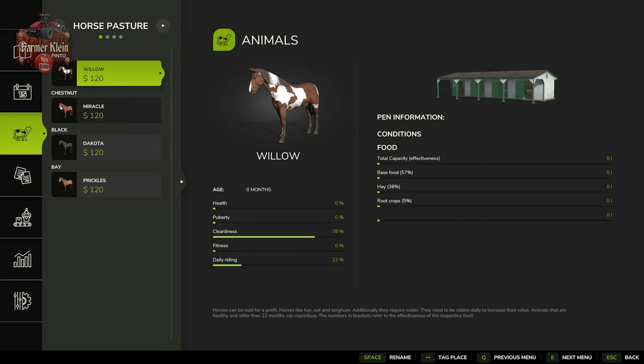Let's take a look at our animal pasture and talk about what we need to do to care for our horses. As far as food requirements go, they're going to require a base food — which is going to be either oat or sorghum grain — accounting for 57% of their overall food sources. Hay is going to be 38%, and then root crops at 5%. Through testing, those root crops are carrots, parsnips, and red beets — basically the three root crops from the FS22 premium expansion.